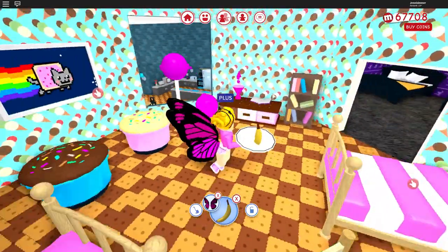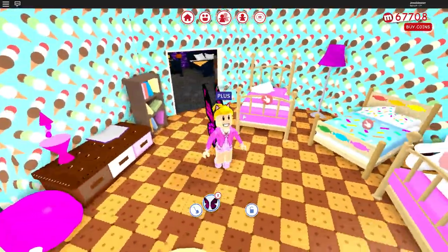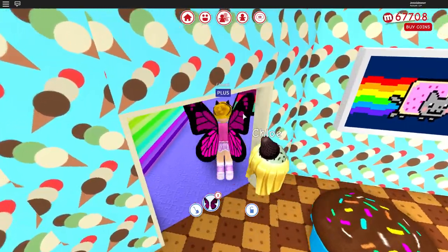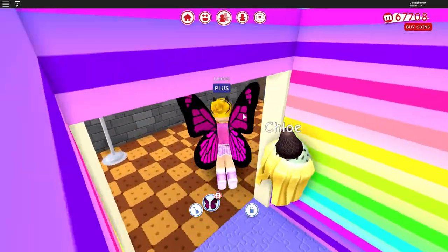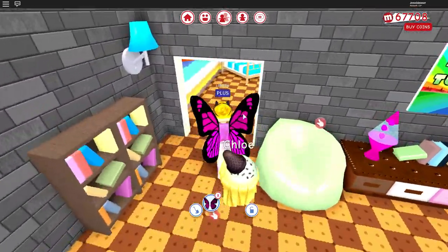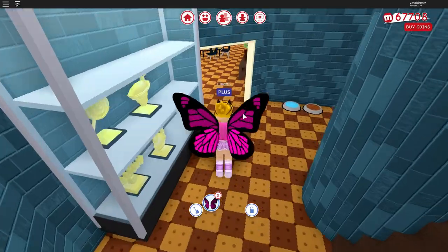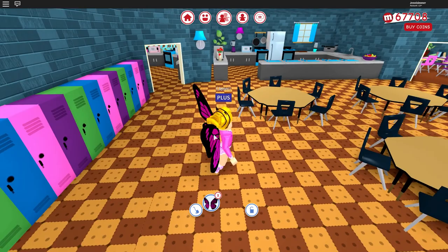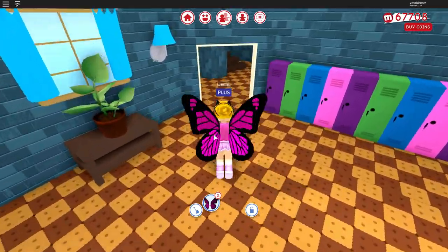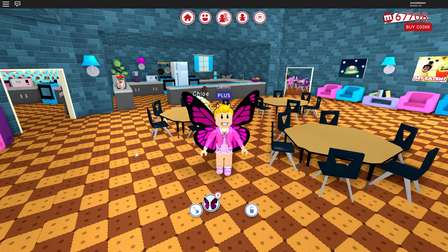Then we have our dark dorm, which I also like how it turned out — three beds in each room, six students total. I'm really happy with how my royal elementary school turned out. You guys contributed a lot to this with ideas and suggestions. I loved it — and the teacher's lounge fruit room turned out great. I cannot wait to start role playing in here; it's going to be so much fun. I hope you enjoyed — have yourself a great day, bye!